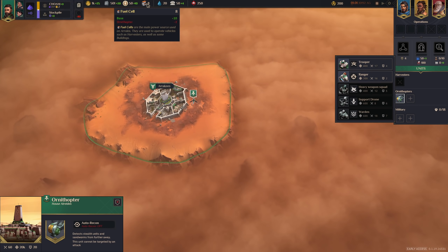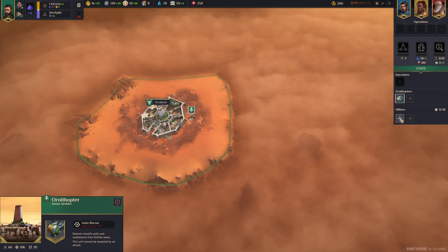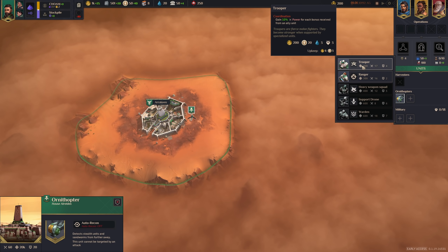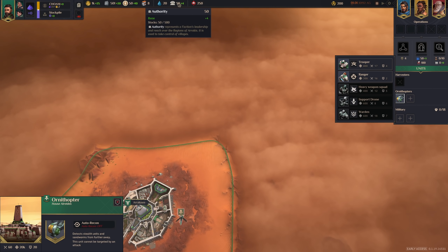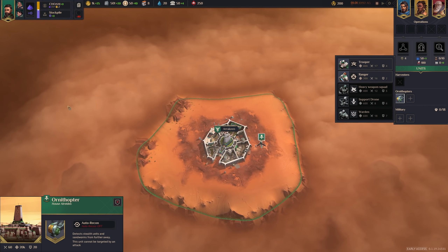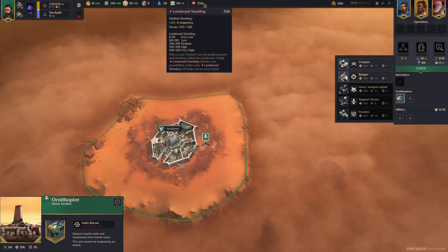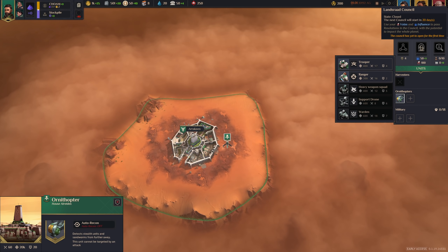Then we have Fuel Cells, which are used for select things like Harvesters or Ornithopters. Right now we are paying two in upkeep for our one Ornithopter. Then we have Water, which is used to supply controlled villages but also for units. Right now we have 20 and we do get base 20 from our actual base. Then we have Authority, which is basically a resource used for expansion — it's used to take control of villages, which is how you get more territory.